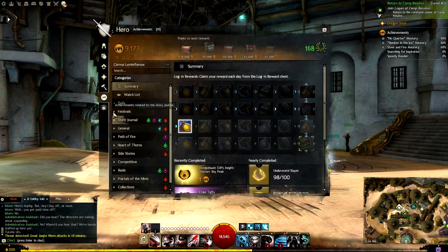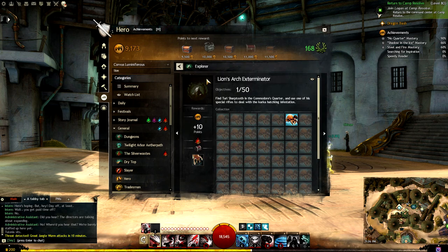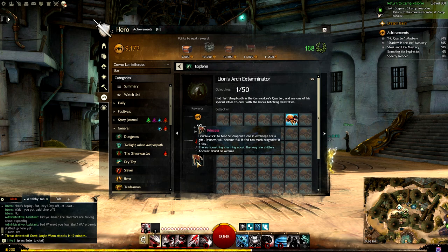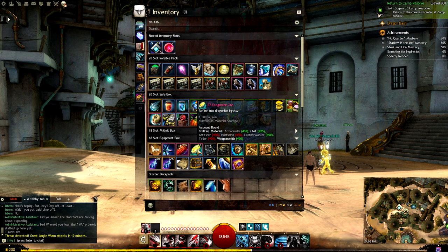Hello everyone! Today we are doing the Lion's Arch Exterminator Collection. We're going to go through each one of the 50 carcasses that you need to shoot, and at the end you'll be rewarded with the Princess. The Princess is an eater or converter for Dragonite — a good way to get rid of them and get a little something in return.